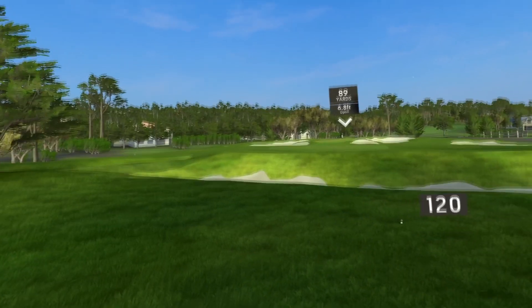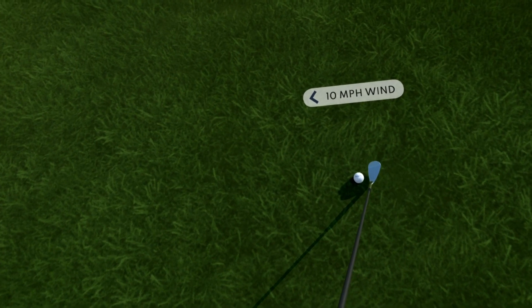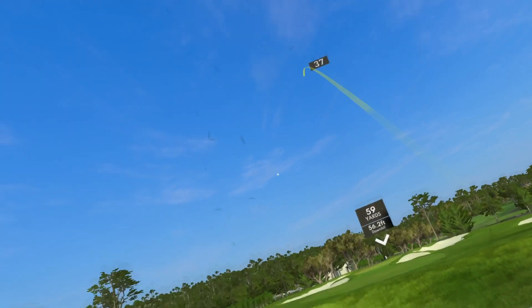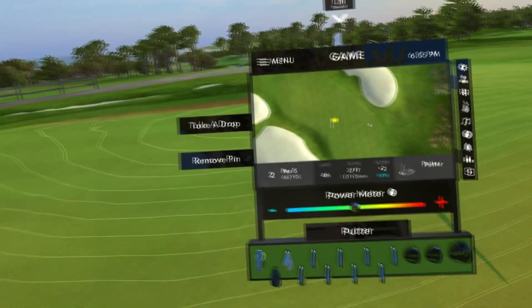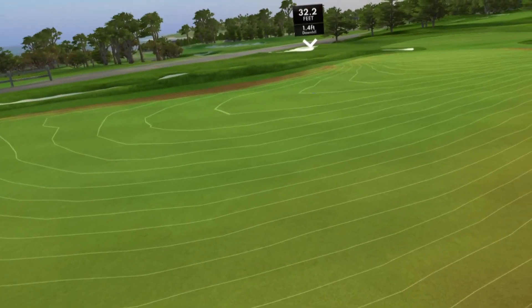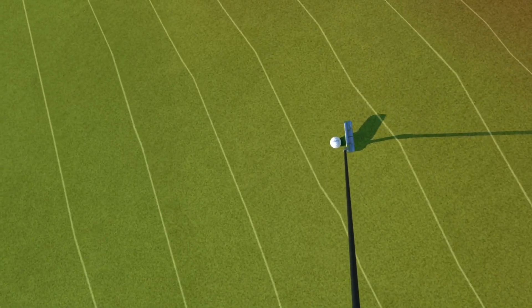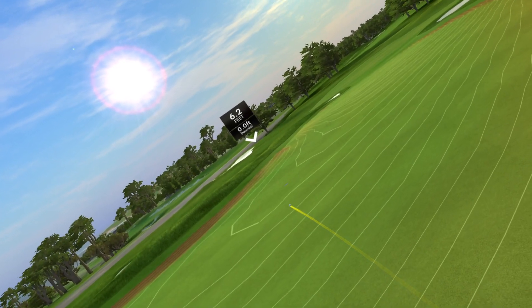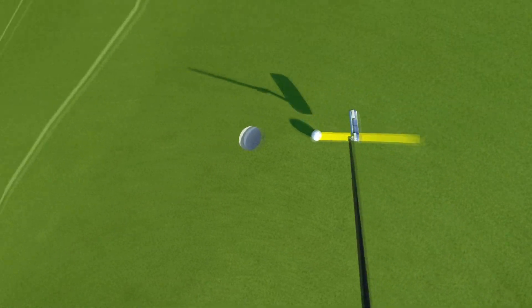Did not realize there was that giant bunker there. 89 yards left to go with the wind, uphill — sand wedge is definitely the play. Pulled it, it's kind of fading back, released at 27.1 away. Looking at a birdie putt here. It's weird because if I aim straight at it I think I'm pretty good, but the downhill read is going to be the tricky part. I was misreading the last break — that didn't end up happening. But you know what, we got par. Still 2 over.